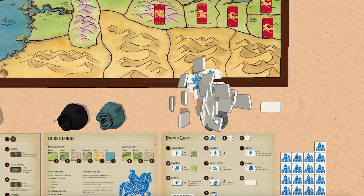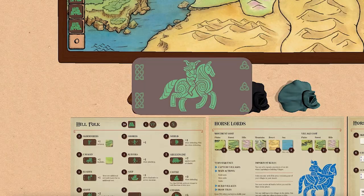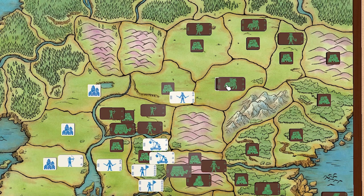Drawing back up to seven, I like these big movement values. I don't really care about summoning anybody - I don't think I need any more swords, I just need those numbers. On the enemy's turn they summon a cavalry to the first unoccupied village all the way over there.